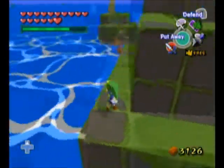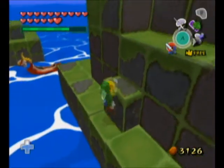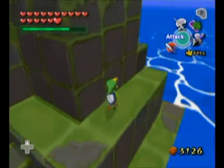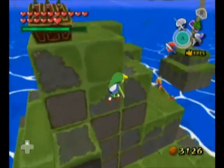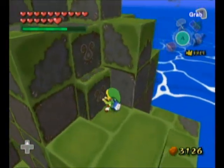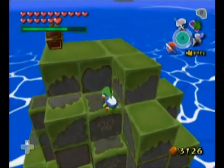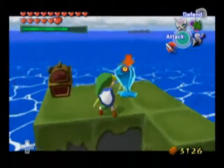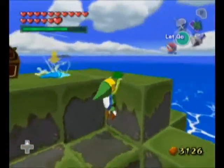You can tell which blocks you can push because they have designs on them — the other ones don't. Right here. Obviously you can't pull it all the way out, but no matter. Alright, this way. That's fine. And that's pretty much it — not really a puzzle, I don't think. Why would I do that? I have no idea.